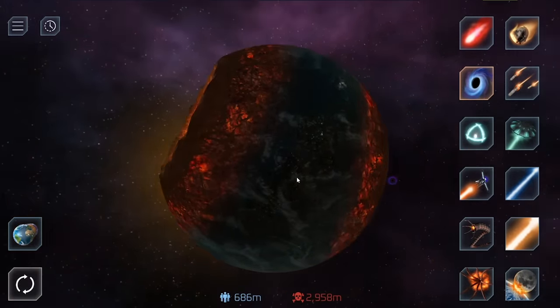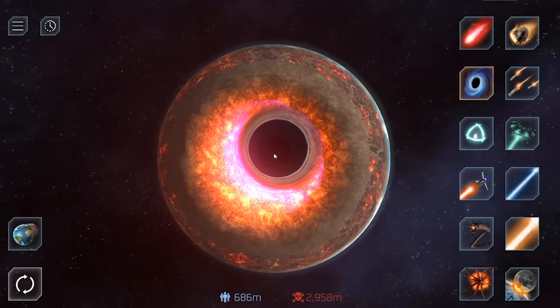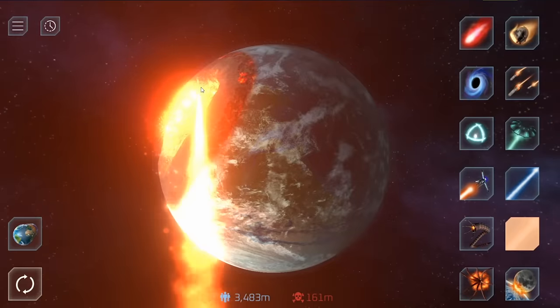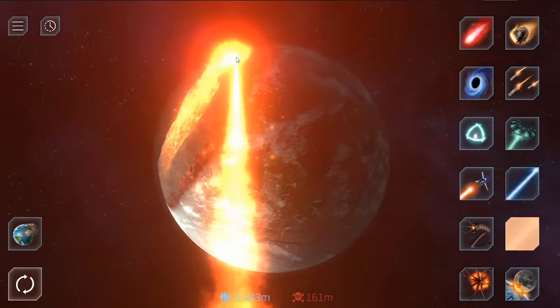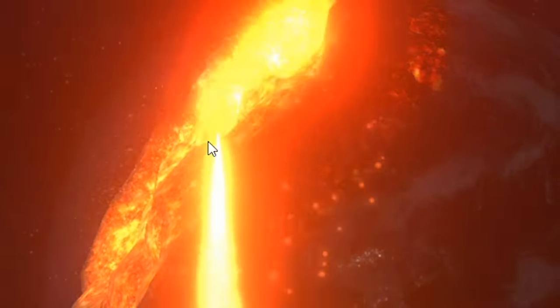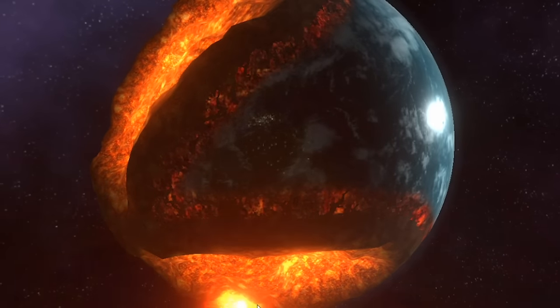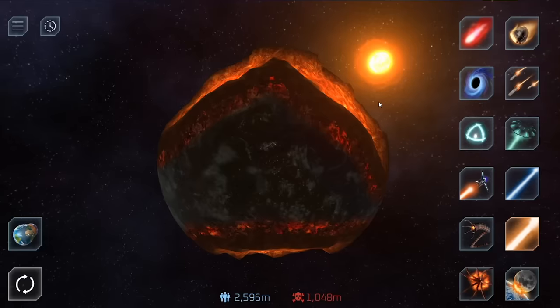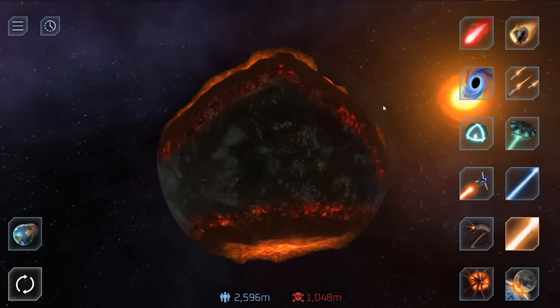Earth cannot take two black holes without dying, but Mars absolutely can. How about three black holes? Three is too many. Before I tried triangle Earth, I had to at least try triangle Mars — going to create like a gigantic space Illuminati sign. We're about halfway there. Yes, Mars is living on a prayer. My triangle looks like crap. It looks like a house made by that one guy that got a D minus in architectural design.